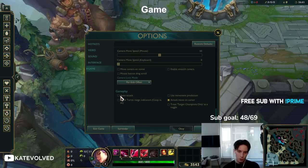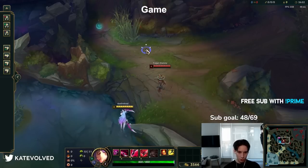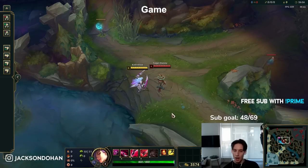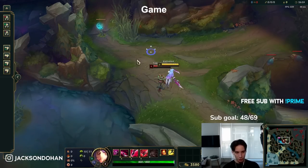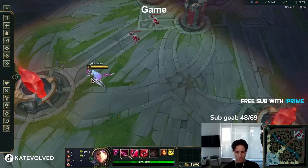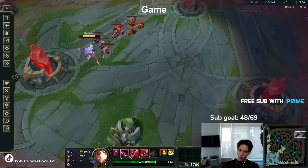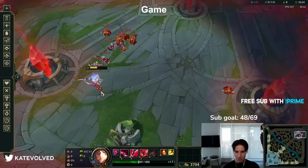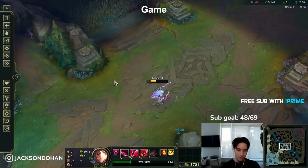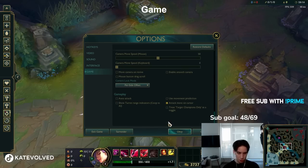Turn off auto attack, please. If you have auto attack on, you'll just attack things that are near you. With auto attack off, I can walk around a dummy without hitting it — I have a mind of my own. With auto attack on, my champion starts auto attacking for no reason. This can really mess you up if you're freezing a wave — sometimes you just auto a minion when you don't want to. Turn this off and have it off at all times. It's useless.